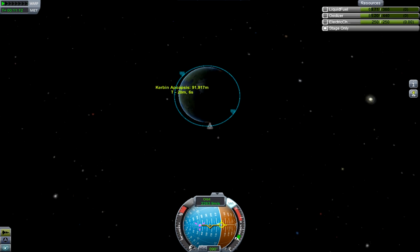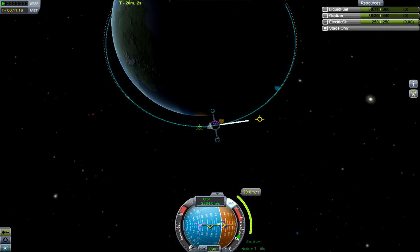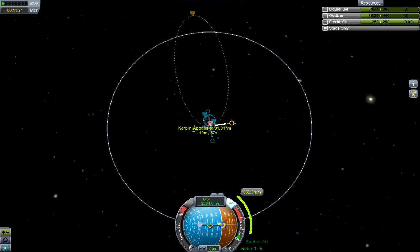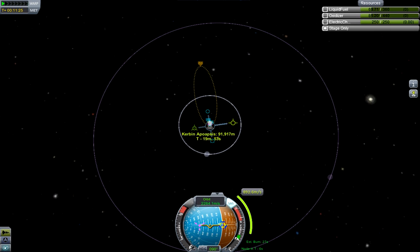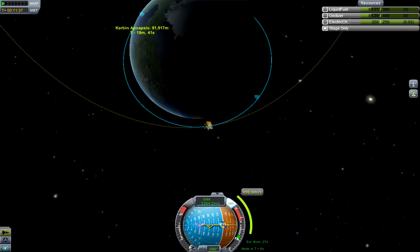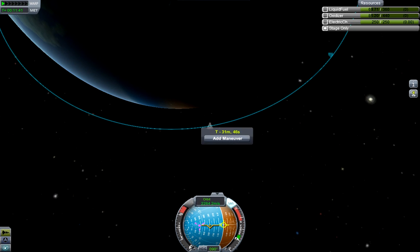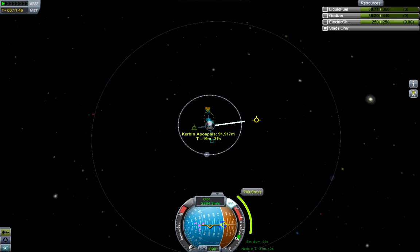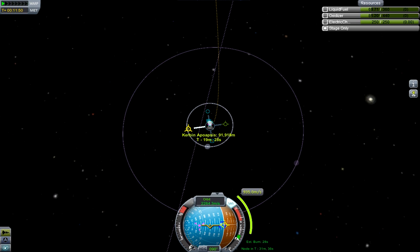First off, we need to get an orbit around the sun. I'm going to drop a node here, pull it out until we get to escape. The trick with this is you want to only barely get escape velocity — you don't want to escape plus some, you want to barely get the escape. What this does is it gives us a parabolic orbit, which means that when we escape, our velocity relative to Kerbin will be very close to zero. That basically means that we're in exactly the same orbit as Kerbin itself, which is what we want for setting up our other maneuvers and finding our burn time. So we want a parabolic escape orbit, and I'm going to spend a little bit of time tweaking this down to where we're only barely, barely escaping.